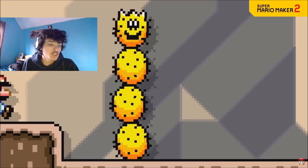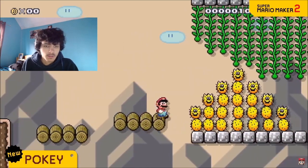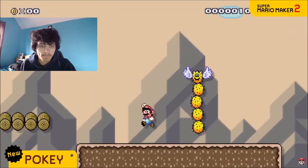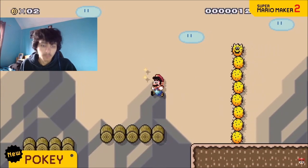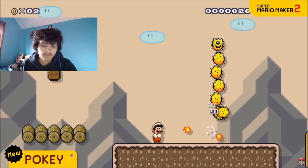Like in New Super Mario Bros. DS for the Nintendo DS. You'll take damage if you touch its spikes, so the tall ones can be a challenge. Looks like I can't go through. A fireball will do the trick.